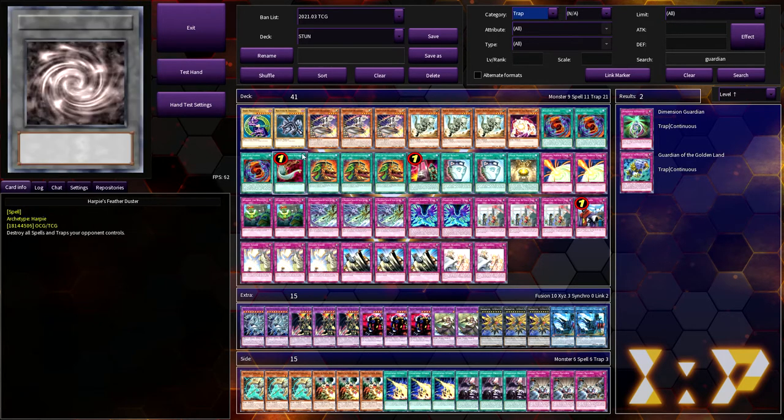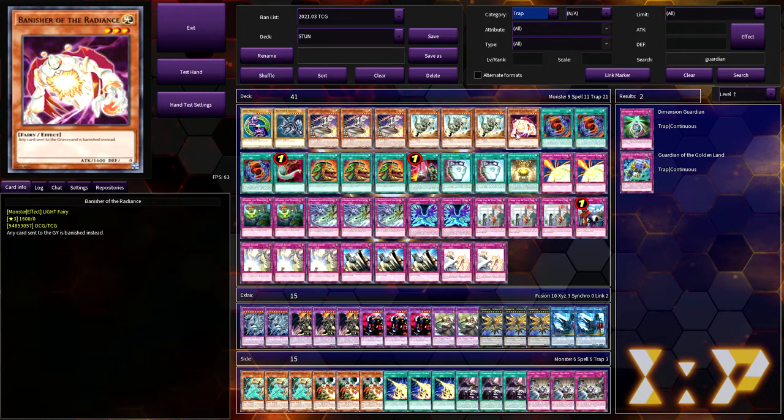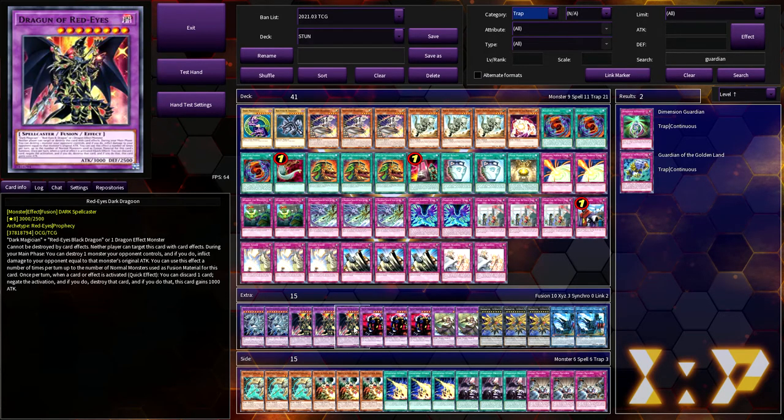Anyway, let's get into this deck list. We're playing three Inspector Boarder, three Fossil Dino, one Banisher, and the Dark Magician/Red Eyes package along with three Red Eyes Fusion. If you're playing stun, you've got to play Dragoon — it's so good, it's a win con.